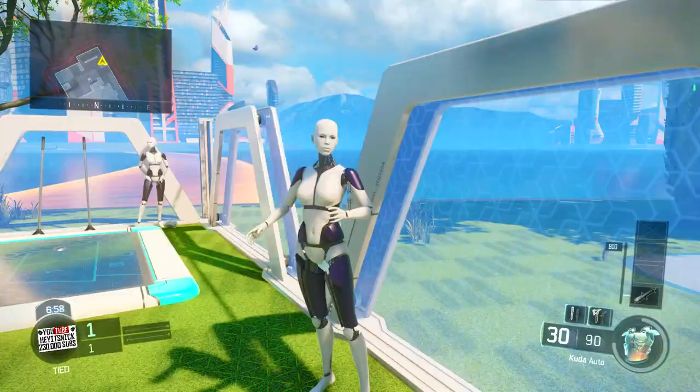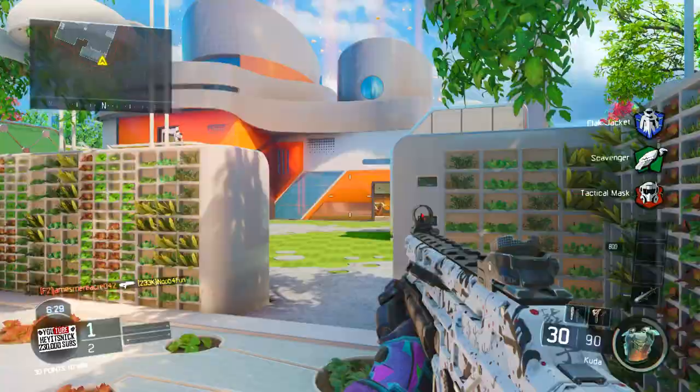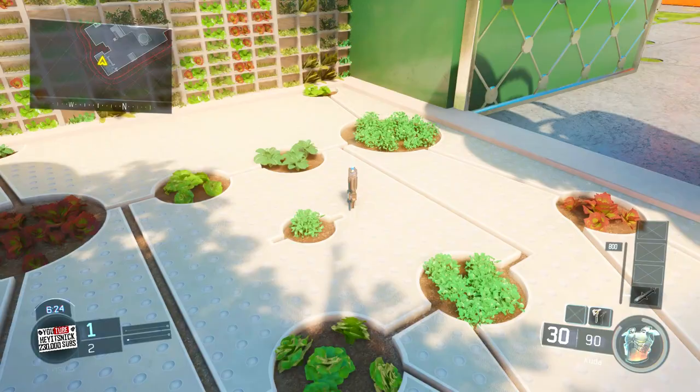When you respawn, the mannequin should still have its head on, and the head should also be on the ground. This means you activated the Nuketown easter egg but didn't completely activate it properly — you glitched it out. The mannequins will not attack you; they will not turn into zombie mannequins.